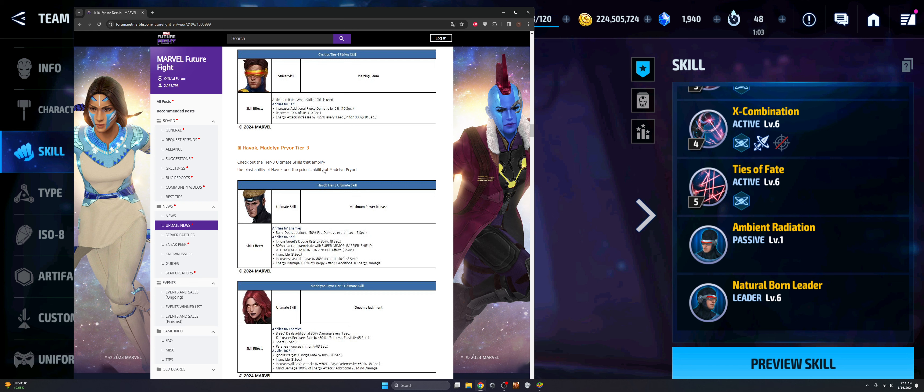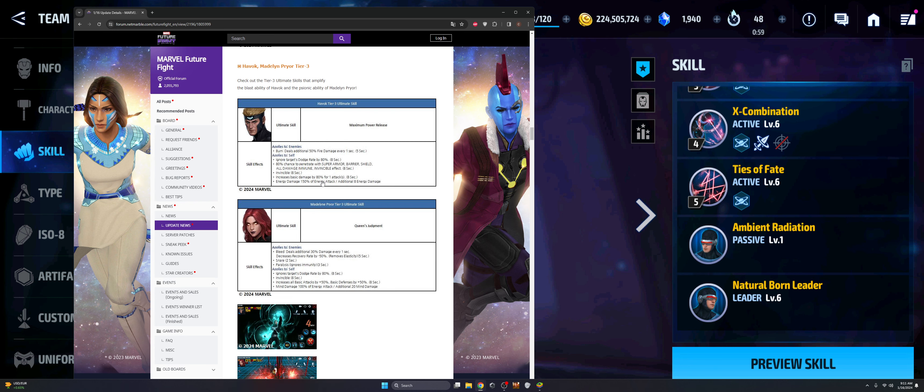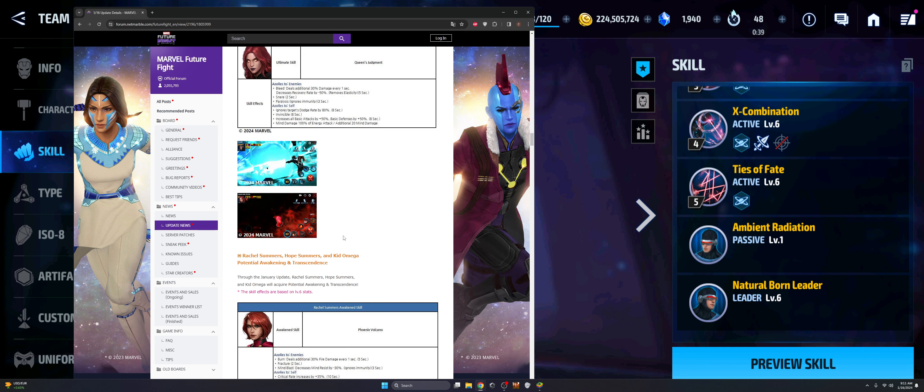Next up we get the Madeleine Pryor, Havoc, and Madeleine Pryor tier threes. At this point tier threes have seemed to be just copy and paste — everybody gets the ignore targets dodge rate, everybody gets the 80% chance to penetrate, everybody gets the invincible, and everybody gets the increased basic damage or all attack by a certain percent. It just depends on whether or not characters get additional little abilities. Madeleine's tier three actually looks pretty cool, but Havoc's not so much. I'm really interested to see where she goes because she looks like she's going to be a really good character — if she gets a tier four in the mid-month, she will definitely catch up to Jean and probably be a very viable character, potentially making two female characters that are just unbeatable inside PVP and PVE.